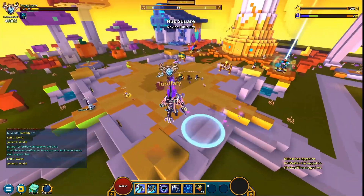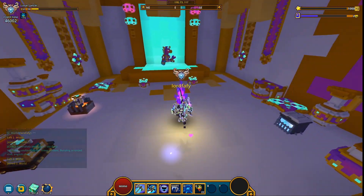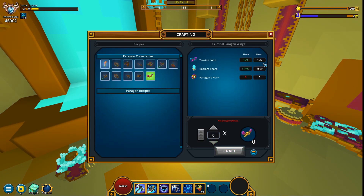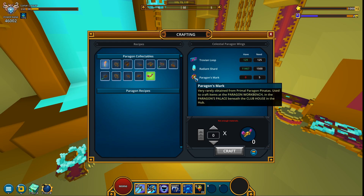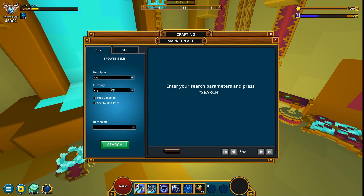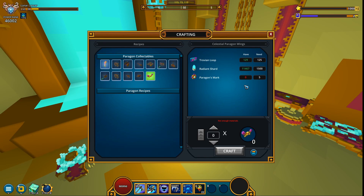What's up guys, welcome back to Trove, welcome back to my main account. I haven't even waited for the game to load because I'm fairly excited for this one. Today we're gonna be crafting one of the rarest wings in game — the Celestial Paragon Wings. They require 125 Trovian loops, 1.5 Radiant Shards — honestly that resource is laughable — but they also ask for 5 Paragon marks, which is the most expensive resource. As you can see I've got zero, so if I go to the marketplace... this is actually more than I thought. I thought it was going to be 1 million flux per mark, so 5 million total, but apparently not.